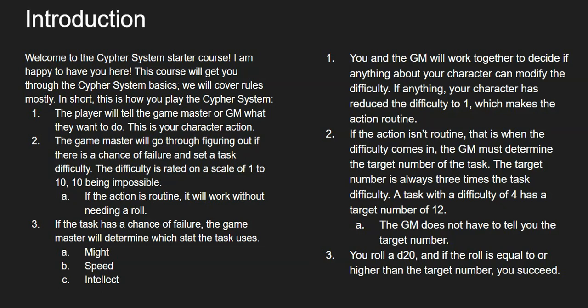Riding the Triceratops would require a couple of rolls. If you wanted to do something more simple, like walking across the room, that would require no rolls and have a difficulty of zero. The second thing that's going to happen is your game master will figure out if there's a difficulty to the task or if there's a chance of failure. That's when you would set the difficulty. Routine actions work without needing a roll — examples are opening a door or walking across the room.